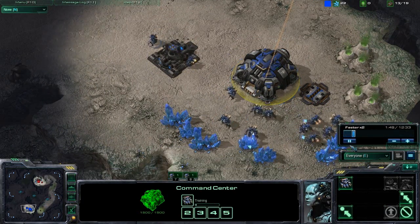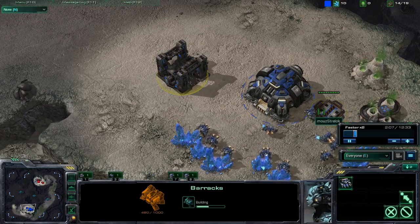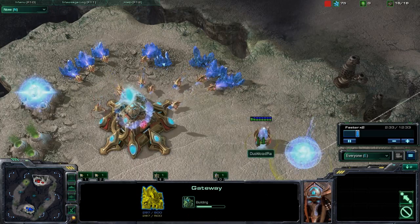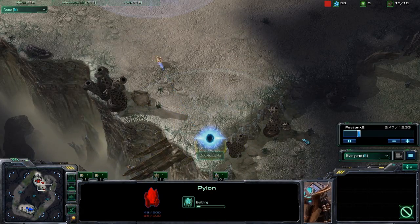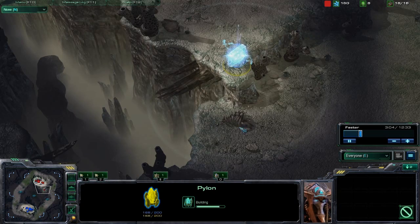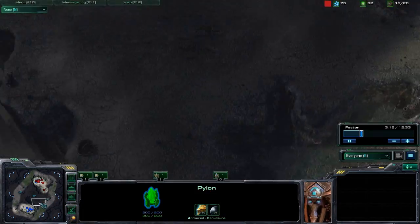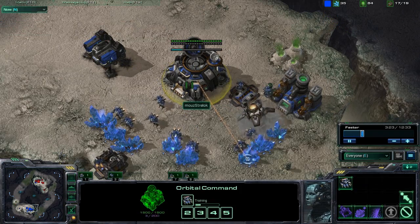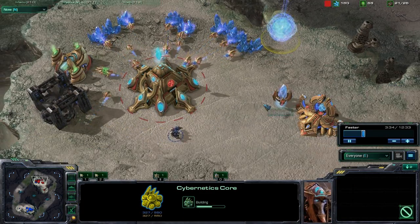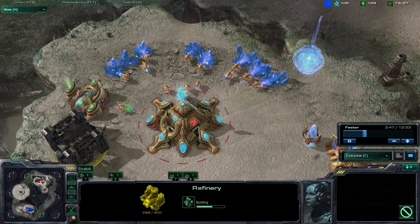The build order we're going to see here is a 10 supply depot, 12 barracks, and a 14 gateway, with an assimilator following right after, after a 10 pylon of course. This is a good pylon placement. We did get an orbital command at about 15 or 16 — I wouldn't recommend over 16. The cybernetics core did go down at about 17; you don't want to go above 19 for that, so make sure you stay below that.